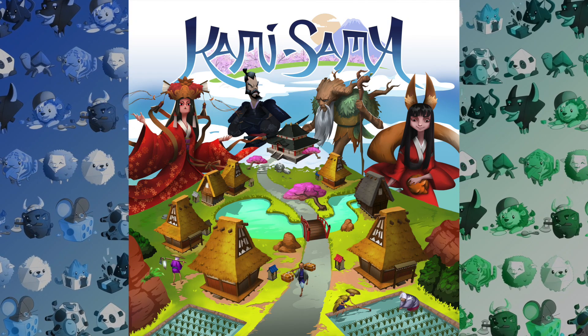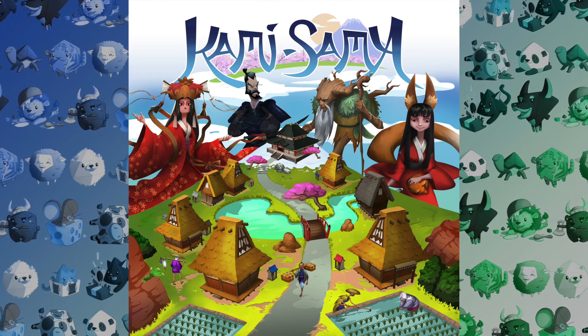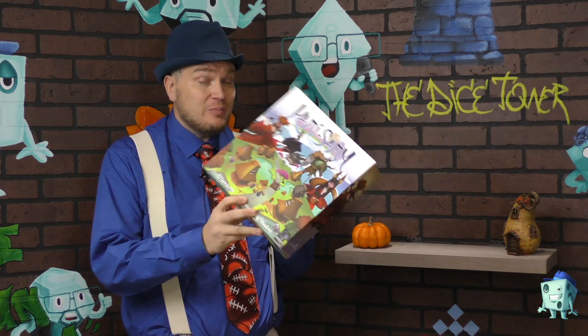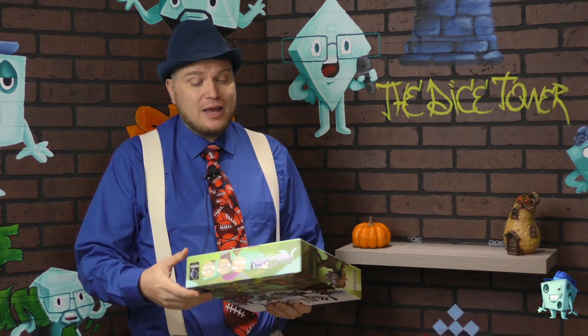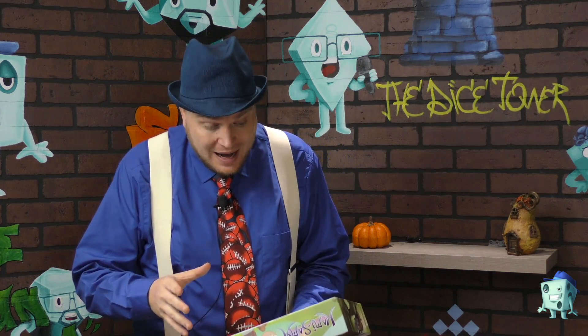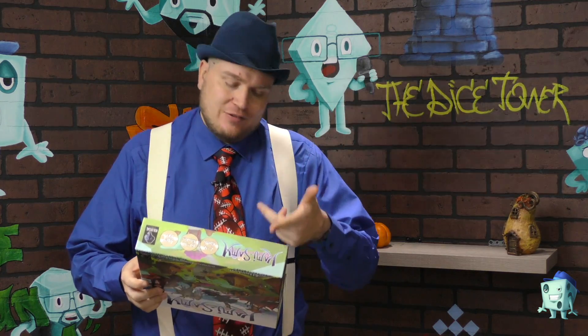It's time for another Dice Tower review with Tom Vassel. I'm Tom Vassel and today we're taking a look at Kami-sama, which is a really pretty game from Colossal Games. It's a strategy game set in rural Japan during the Edo period, says the back of the box.